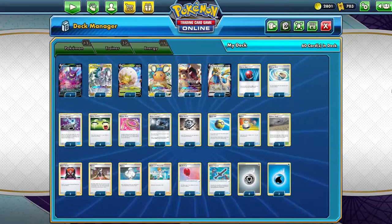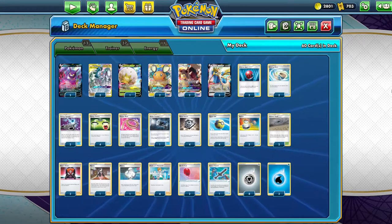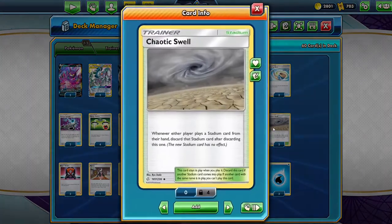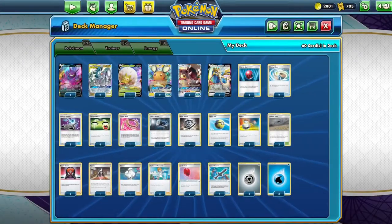As much as Chilling Rain helps ADP, it also hurts it. Path to the Peak is a brand new stadium that shuts off your V and GX Pokemon's abilities. Because of that, you definitely need to play at least two copies of Chaotic Swell. It's a stadium card, so if your opponent puts a stadium, they have to discard it. You want to play at least two of these - I'd recommend three if you can fit it.